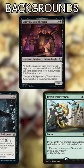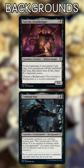Serevok, Deathbringer, and Criminal Past. Serevok also wants large power, so let's build a classic self-mill deck to power up Criminal Past and force our opponents into do-or-die situations.